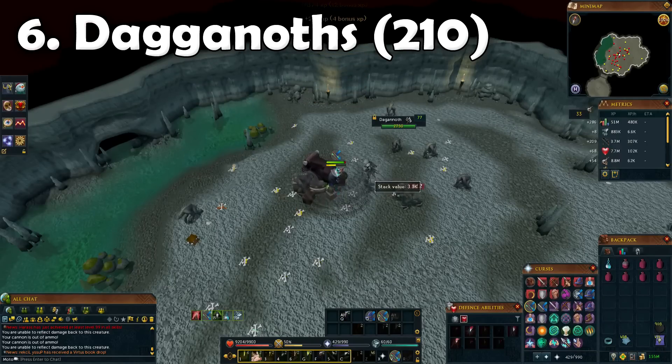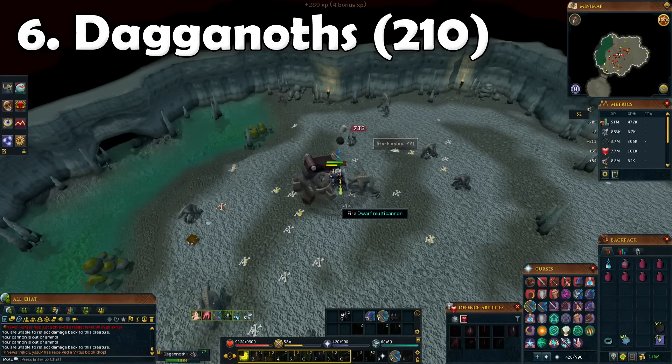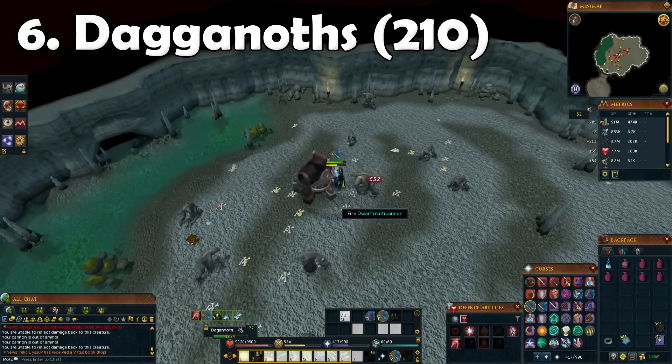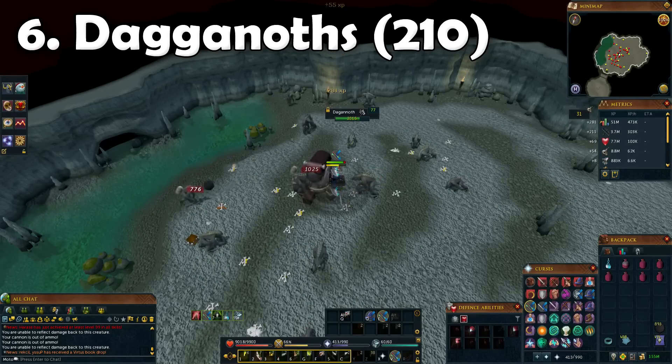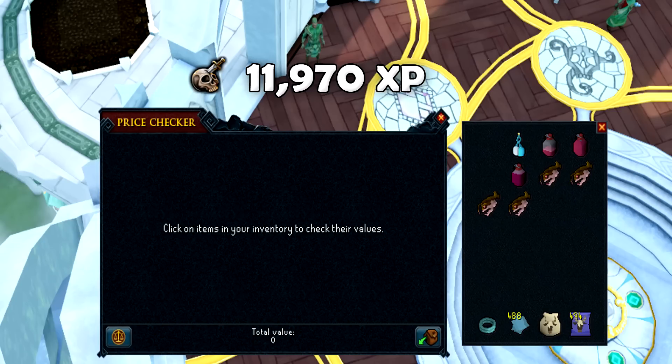Next up, just another task solely for the Slayer points, and that is Dagannoth. For this one I just took a cannon to the lighthouse - the pretty standard thing - and then semi-AFK'd until the task was done. We only got around 12,000 XP from this.